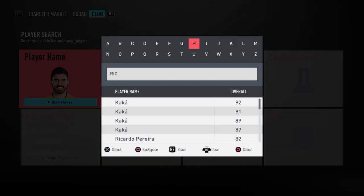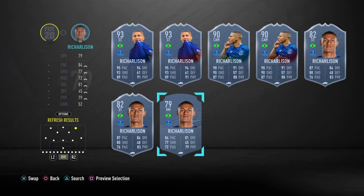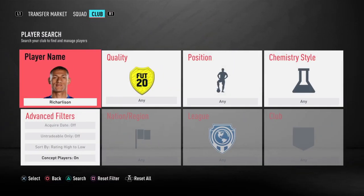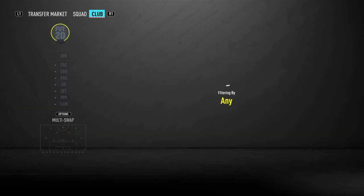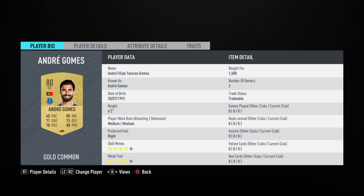We're going to go to Richarlison, who is playing in the right-winger position, and he strongly links to the striker — who is the main position change in this squad, going from CDM all the way to striker. Most of you from doing Marking Matchups will have a lot of position changes in your club. It's going to be Andre Gomez. Richarlison is another 4k, and Andre Gomez is 1.5k. I've converted him to striker using a position change, so Andre Gomez goes up front.